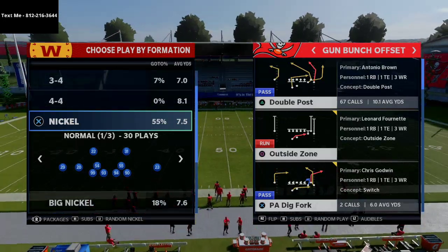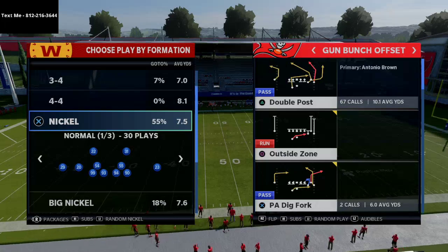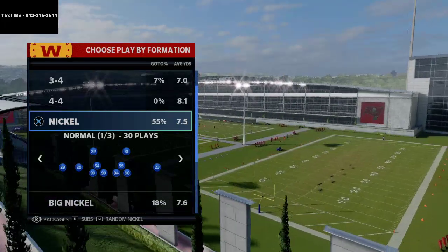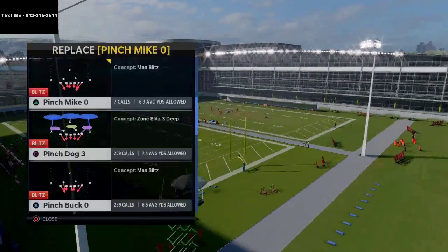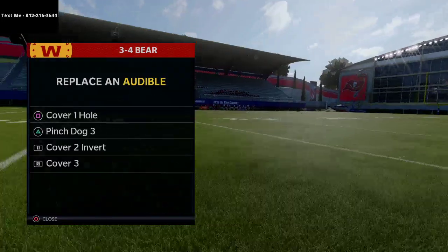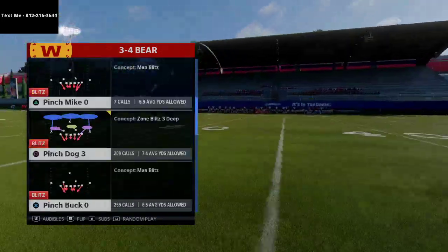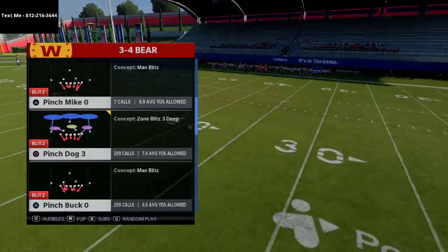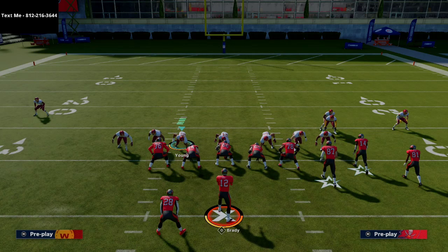The 3-4 bear can be found in several playbooks, but we're actually using it out of the 46 bear playbook, and it does a really good job especially against gun bunch. The play you want to come out in every single play — I like to put pinch dog 3 in my audibles and run with cover 1 hole, pinch dog 3, cover 2 invert, and cover 3. You want to make sure you're coming out in pinch buck 0, which is going to stack the linebacker — you'll see Bostick come down and stack right next to the pressure.